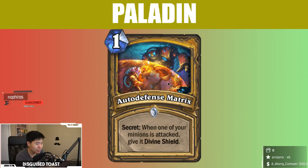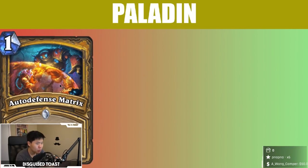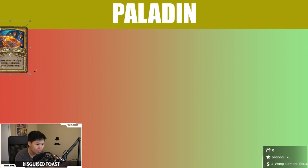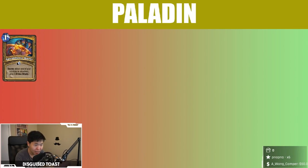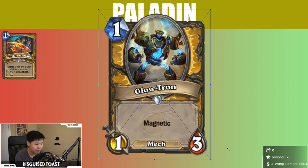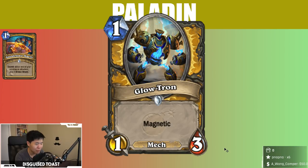Out of Defense Matrix — secret: when one of your minions is attacked, give it Divine Shield. There's more secret synergy; it might be playable like Mysterious Challenger, but without it I would say it's crap. It's too similar to Get Down, but not better enough to warrant a place.